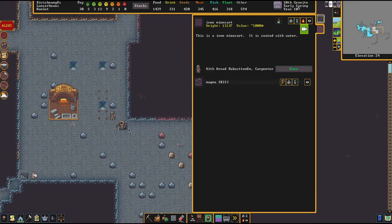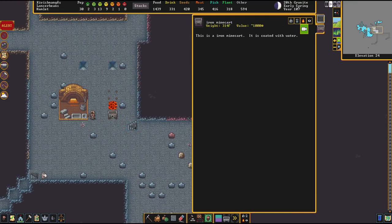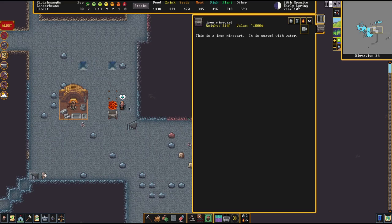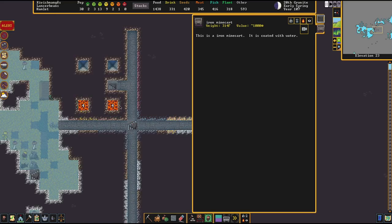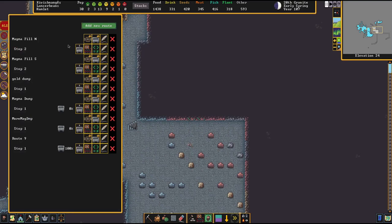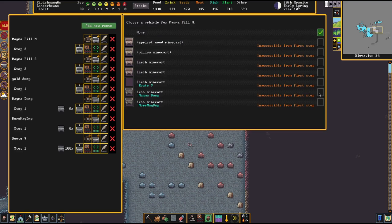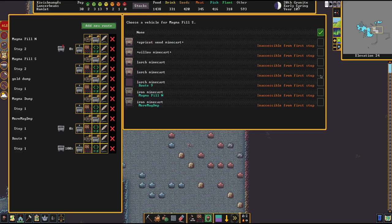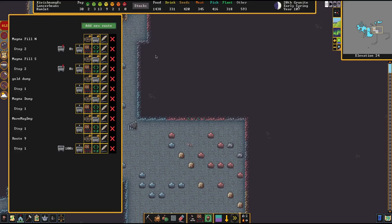I've got a little portable waterfall drain set up so there's water falling down the staircase — the dwarf will be happy with all the mist. He drops it there. Let's pause — there are two levels here. Once the second dwarf sets down his mine cart, there are four levels of magma total. Now we send these back down, going to the hauling menu to assign fill stops — fill north and fill south.